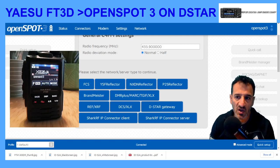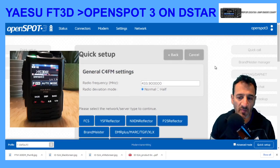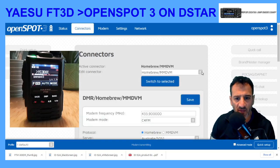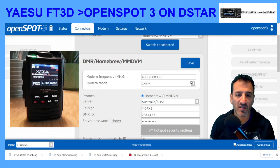The first thing to do — I'm presuming you've already set up the OpenSPOT and know how to get it connected. The fundamentals are: make sure it's on the same Wi-Fi as the computer or mobile phone you're using to control it. Go to the connectors tab and check what frequency you're on — this one is on 433.9000. The radio is also set on 433.9000, simplex, no CTCSS, no tone.